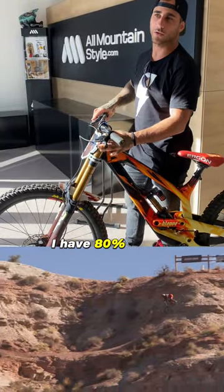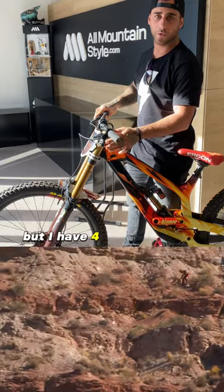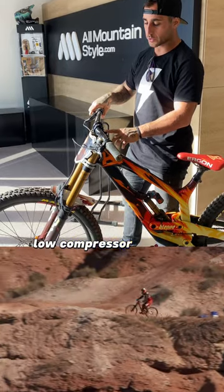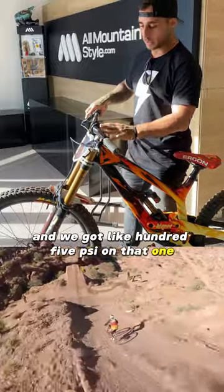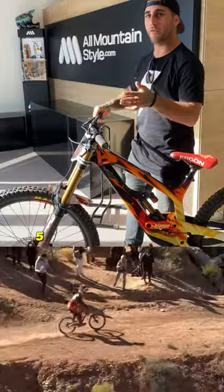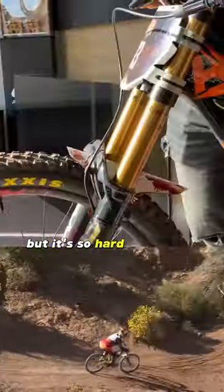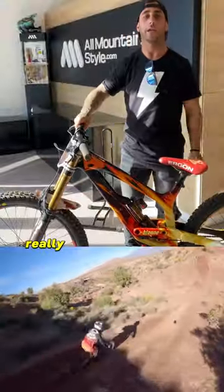On the fork I have full tokens — not sure if six fit in there but I have four or five at least. The rebound is completely closed and the low compression is closed. We've got around 105 psi on that one — I think the maximum is 120 but 105-115 works really good for me. As you can see it has some sensitivity but it's so hard to compress — really good for big mountain hits.